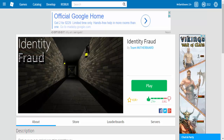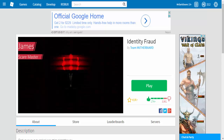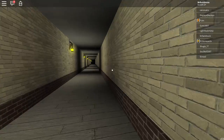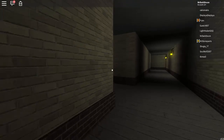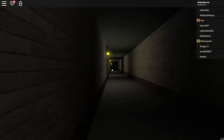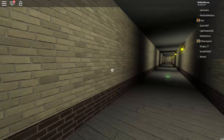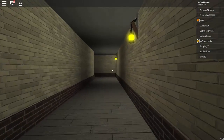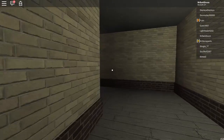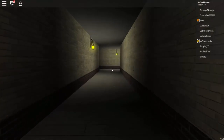Number five: Identifying Fraud by Team Motherboard. This game is really freaky and really challenging. The game is simple — basically you're in a maze and your mission is to escape. There are three mazes in total. Some of them are really difficult, like maze 3 and maze 2, which is pretty easy. When you get to maze 1 you have to find the button door. But that's not going to be your only problem — there are four creatures in this maze that will chase you and try to kill you.